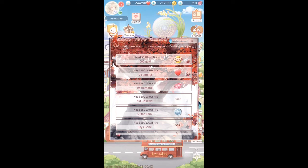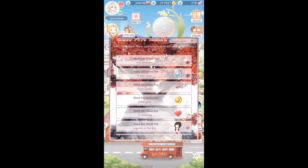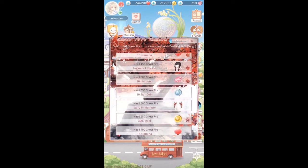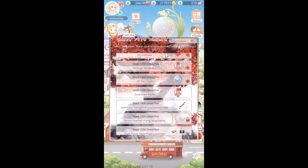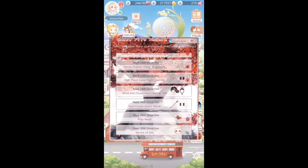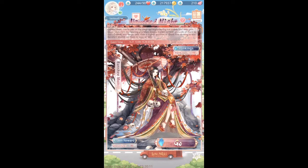If you collect 1600 Ghostfire, you will get the entire Sashiki set. Along the way you can also claim star coins, gold, and stamina. To get the Tengu set you have to get 3800 Ghostfire. Once you reach 1600 you'll have the entire Sashiki set, and from that point onwards you are claiming only pieces of the Tengu set, so you don't get any gold, diamonds, or star coins at that point.